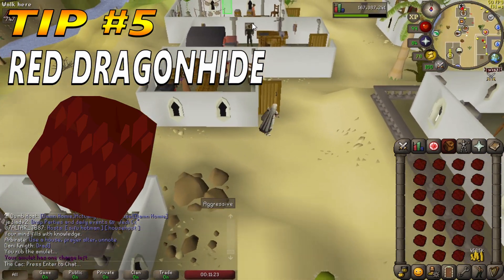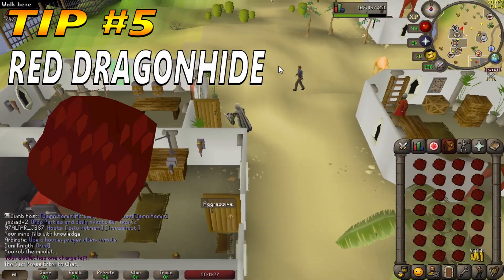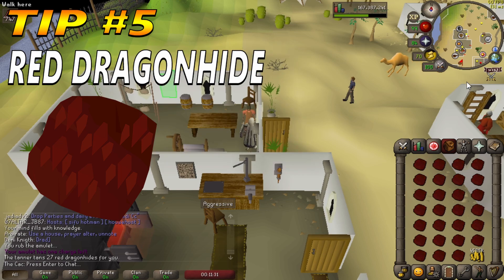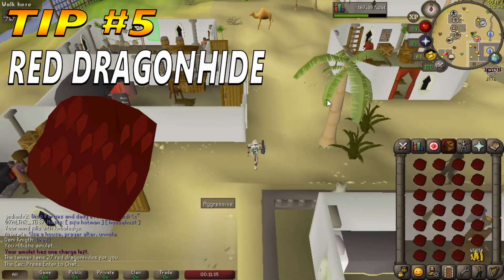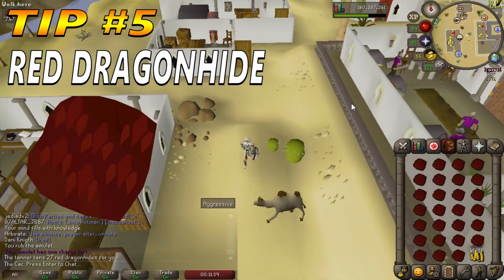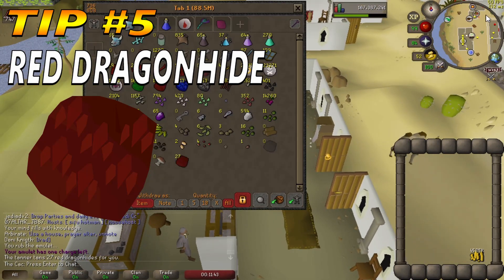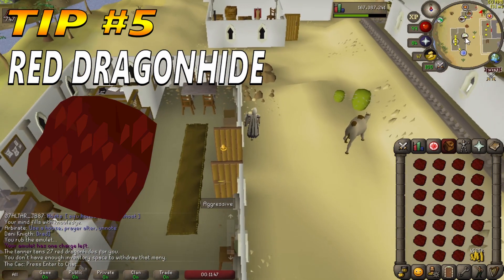You will also need weight-reducing clothing, energy potions (optional), and Red Dragon Hides. No quests or skills are needed. Red Dragon Leather is used to train Crafting and is always in high demand. Because Red Dragon Hide must be tanned into leather before it can be crafted, tanning the hides in bulk can be highly profitable. Because the price difference between hides and leather can be fairly small, it is important to buy the hides for a low price and sell the leather for a high price.